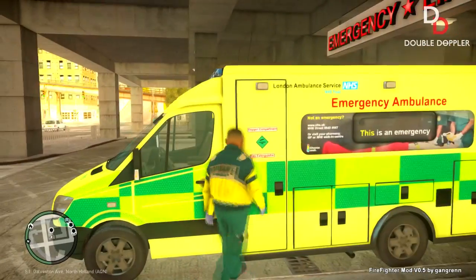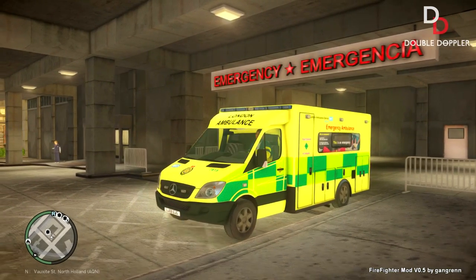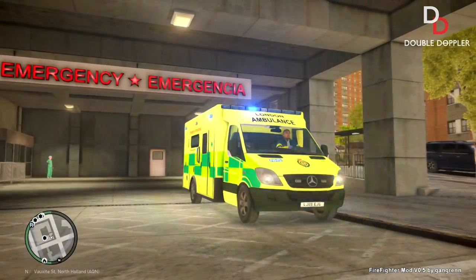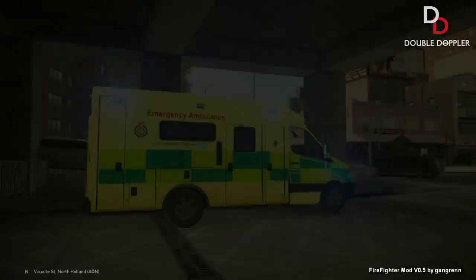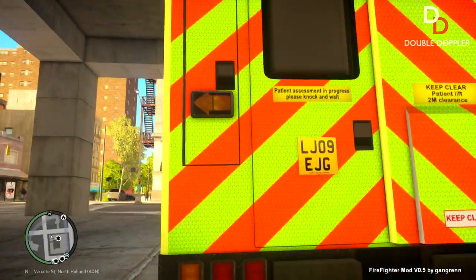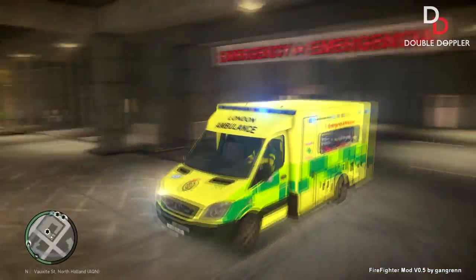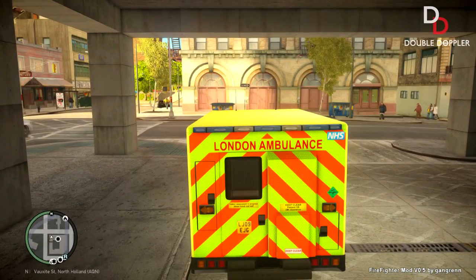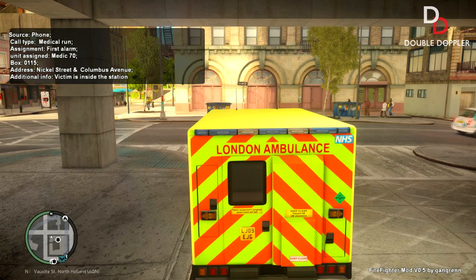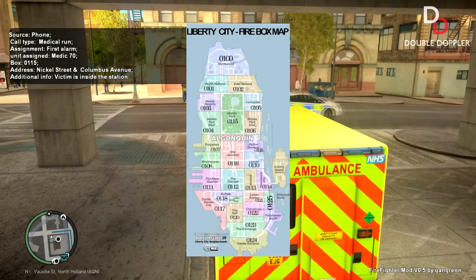I'll be trying it as the London Ambulance Service. This is the LAS Sprinter Ambulance - it's based off the ones they're using at the moment all around London. I've also got the authentic LAS siren in my game as well, it sounds exactly like the ones they're using in real life. Let's get ourselves a call. This is going to be very different for me because I've never done anything non-police before in my game.